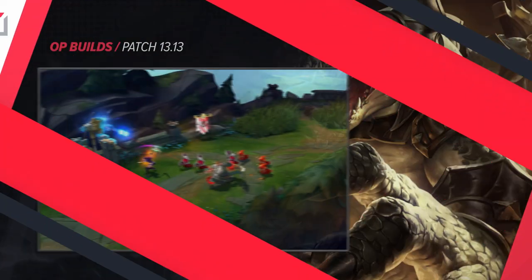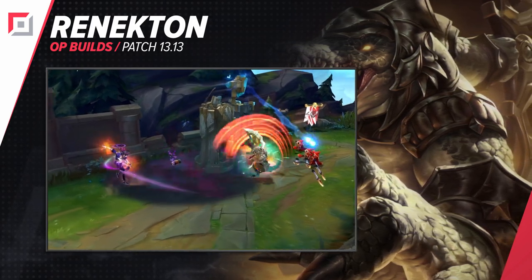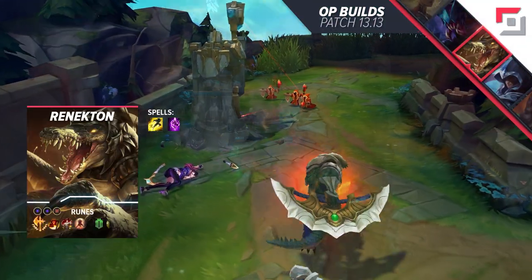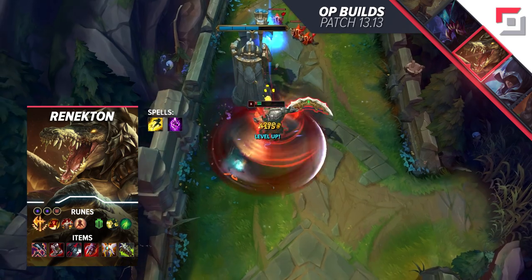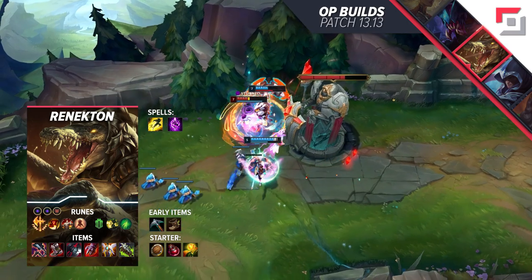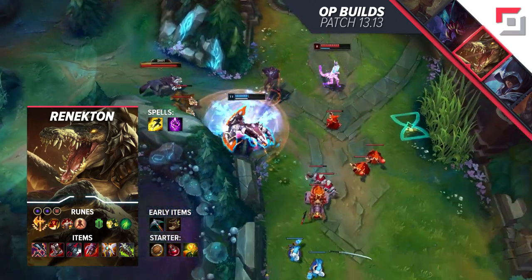The next build comes with an all-time classic in the top lane, and it's the Crocodile, Renekton. Maybe he's bringing Crocs back in style. With this build, you'll be starting with Conqueror, Triumph, Tenacity, Last Stand, Demolish, and Second Wind. We go for Domination secondary with Solo kills and tower platings. Take two adaptive and one defensive shard with you.